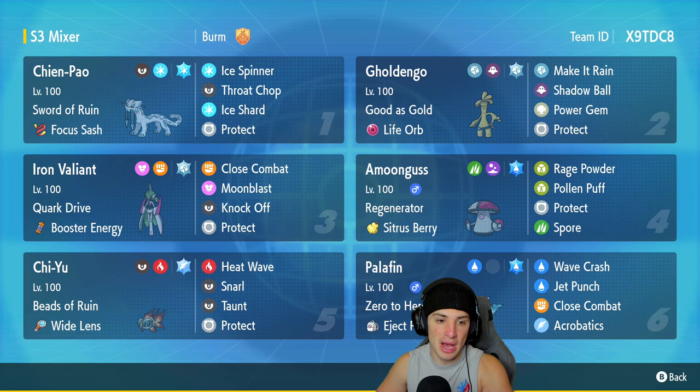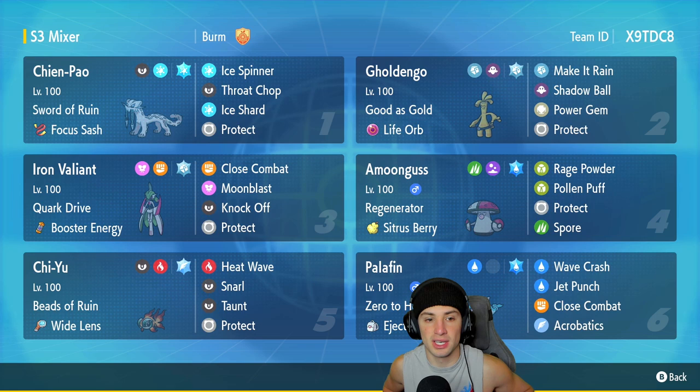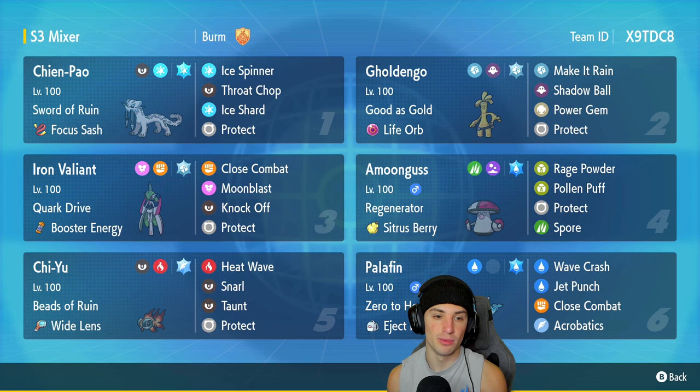We got Shen Pao, Iron Valiant, and Chi Yu all paired up on the same team today. This one should be fun. Shen Pao is going to be our first Pokemon, rocking in our top left hand corner with the Swords of Ruin and the Focus Sash as item. Ice Shard for first turn priority, Throat Chop, Ice Spinner, and Protect.